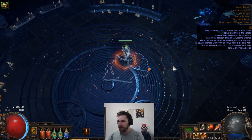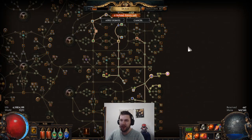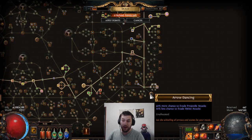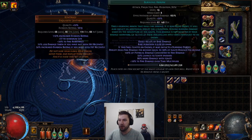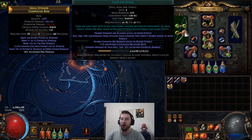There are a lot of combinations with it. You can get it with Arrow Dancing, which synergizes with Flesh and Stone — another thing I'm using. Flesh and Stone makes it so you take 10% less damage from attacks; I think it goes up to 11%. I just started leveling this up, but you take less damage from attacks from enemies that aren't nearby while in Sand Stance, and nearby enemies are blinded.